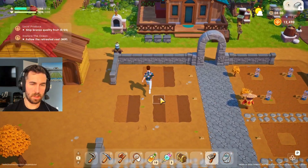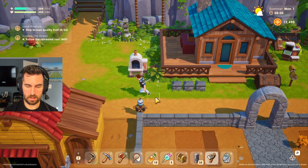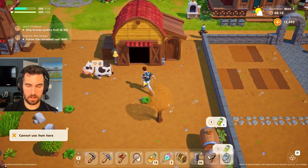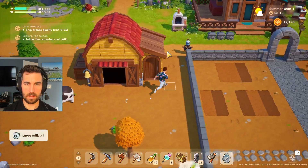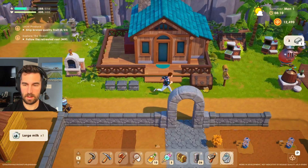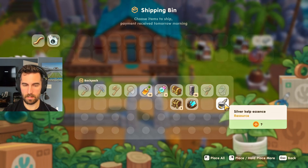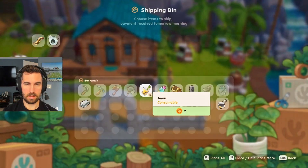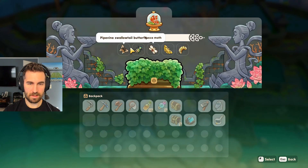We'll start with that, and then we'll craft some more walls — actually, I have walls. Let's grab these walls and finish closing this out. We'll milk our beautiful cow — a silver tier milk, that's pretty impressive. I'm just going to sell this. Hermit crab. I found a sexy shrimp? What the hell is a sexy shrimp?